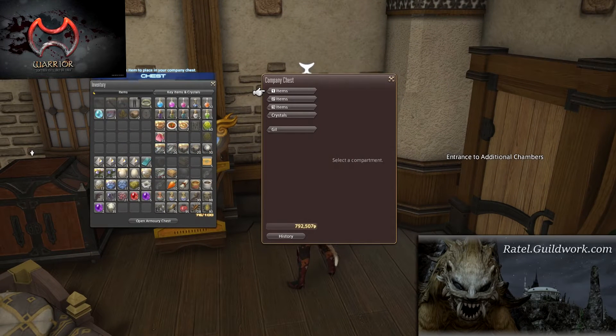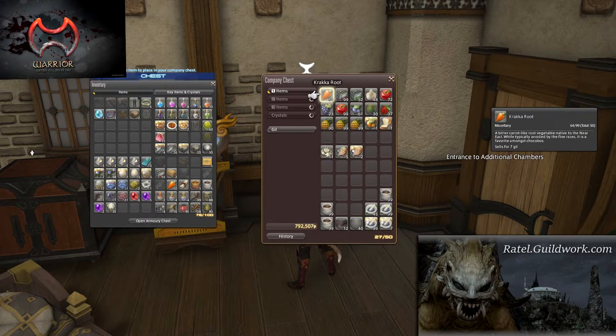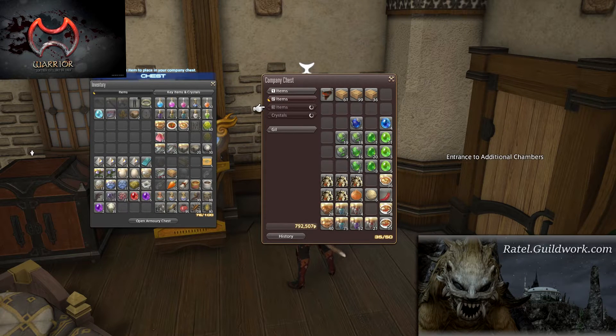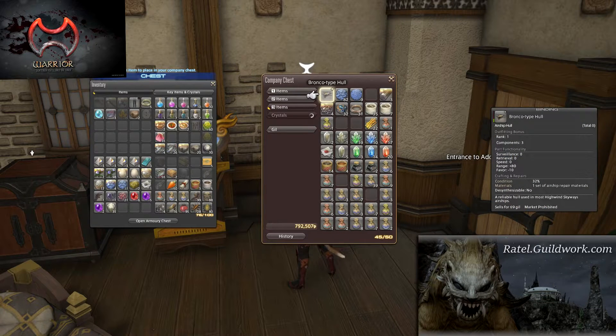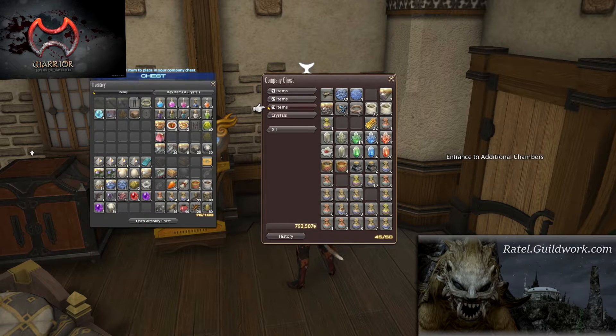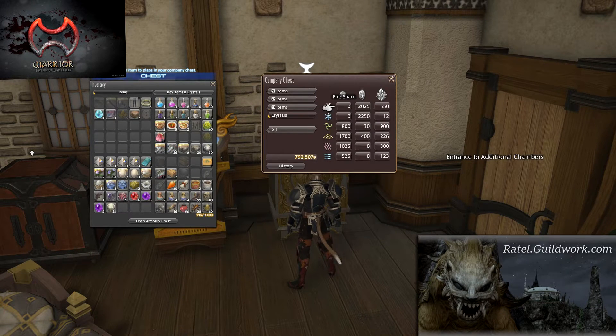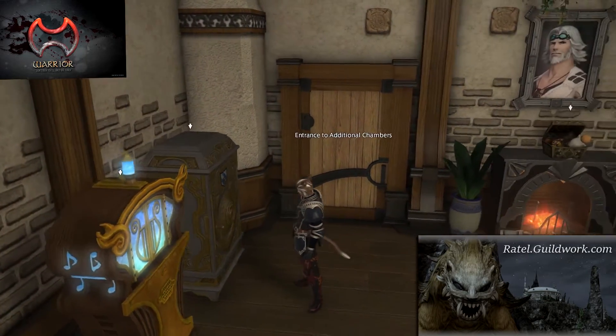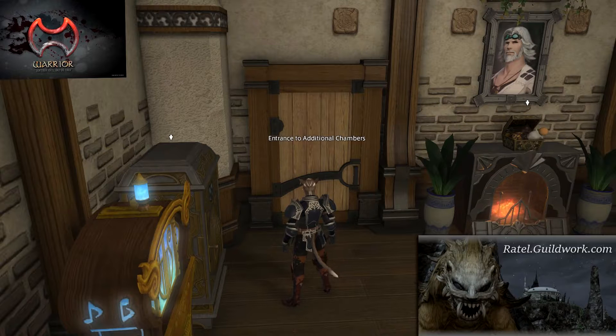Our company chest contains various helpful items. Members have access to level 1, which usually contains chocobo food and maybe some leveling food. Crafters and raiders have access to level 2, which has materia and potions. Officers have access to level 3, but if you see something you need or want, go ahead and ask.